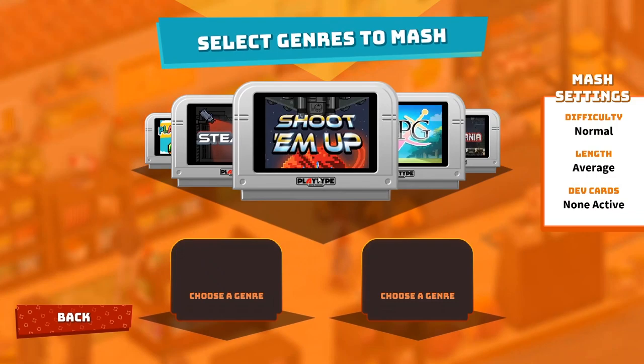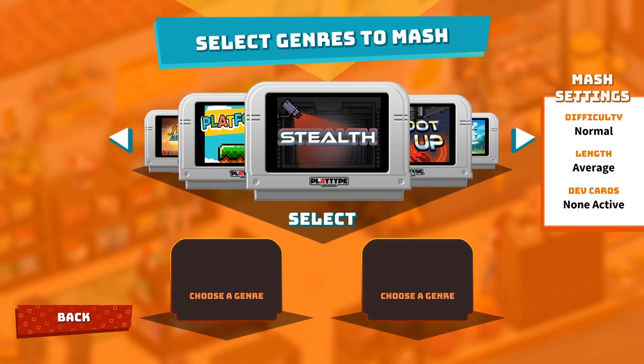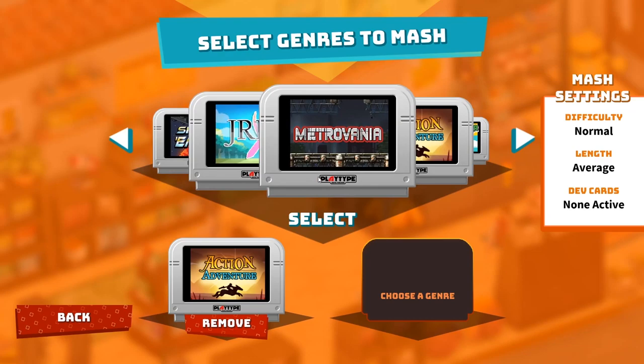This is the entire concept of SuperMash. Look at all these different genres — we have the shoot-em-up genre, the stealth genre, the platformer, action-adventure, Metroidvania, JRPG. What you do is you choose two genres. Let's say action-adventure and maybe shoot-em-up.